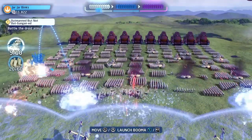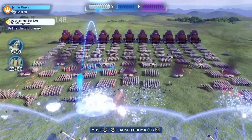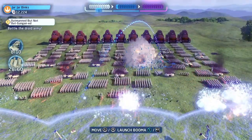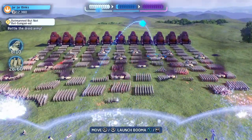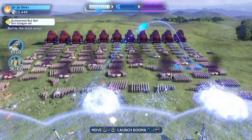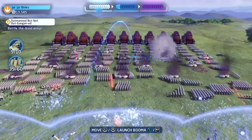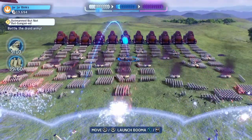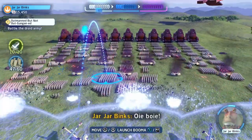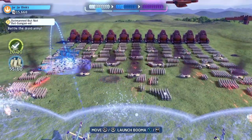Try to time it so that when you take out the tanks it takes out a good handful of battle droids as well. That's eight tanks — we're only taking out 28 groups of droids. Nine tanks, ten tanks — that's all the tanks. Now we've just got to finish off the droids, and once we've hit 60 that will trigger the end of the mission.